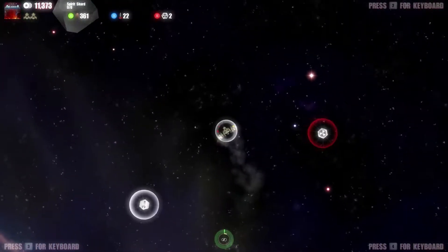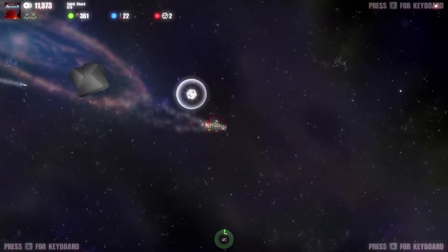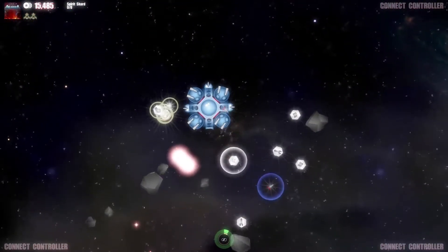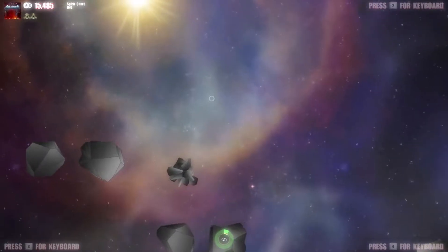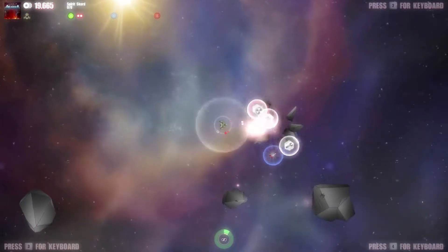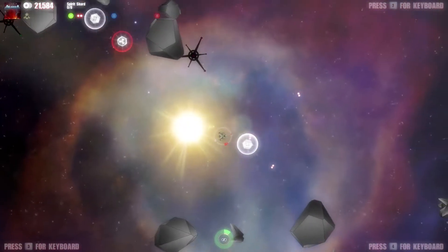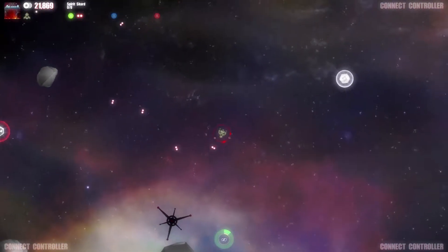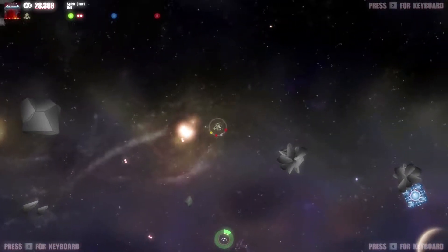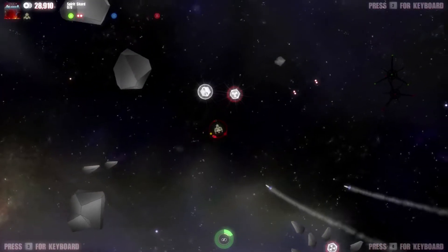I'm just blowing things up because I don't know what I'm supposed to be doing. I collected some points. It does seem sort of zoomed in — you can't see very far. There's a repair thing somewhere. I think our ship just gets blown up and I lost all my abilities, so I guess we started with some extra power that wasn't explained. Since it's early access I'm not expecting much explanation, but I would like a tutorial. Maybe the campaign has one.